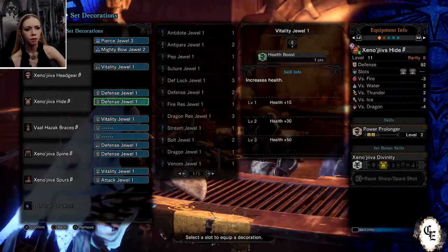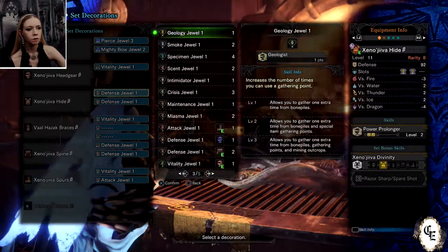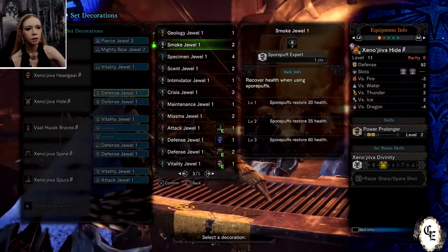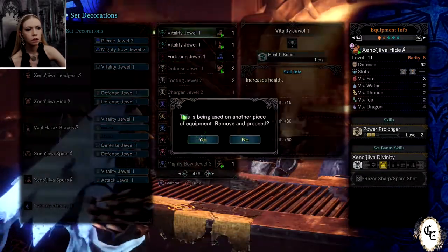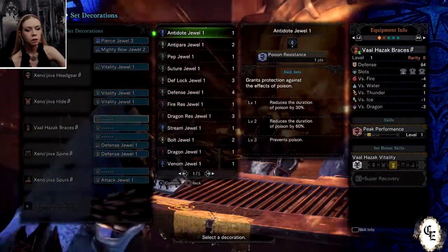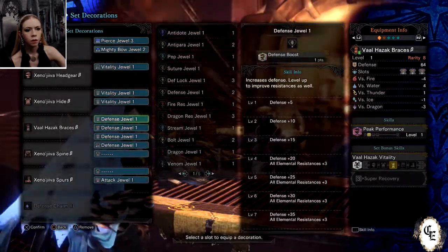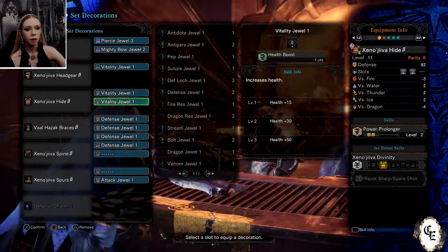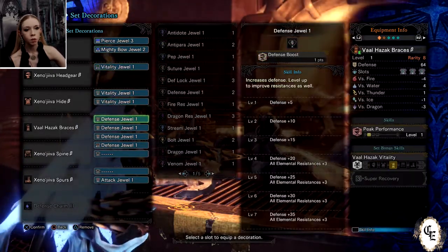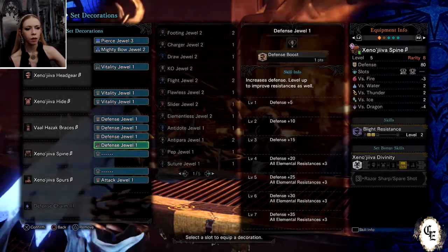Just for convenience sake, I'm going to make an adjustment because it's killing my eyes. There we go — that makes it easier. So we have our three Vitality jewels and our four Defense jewels, and now these three slots will be for Divine Blessing jewels.